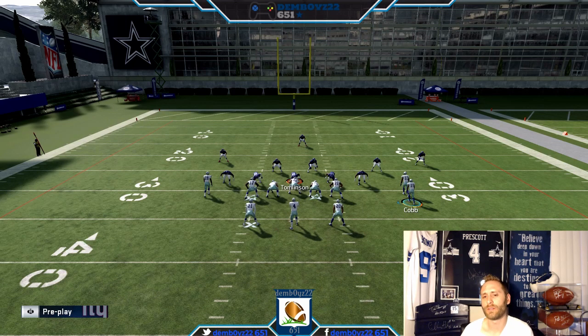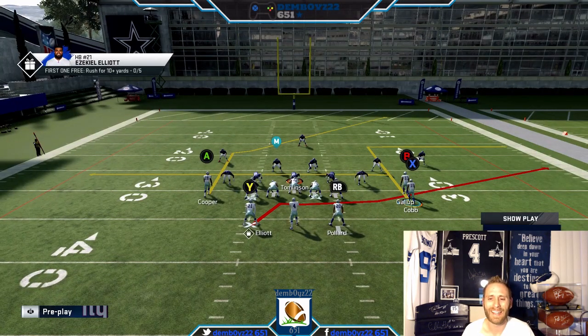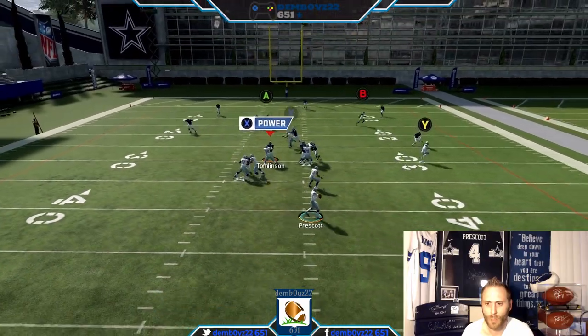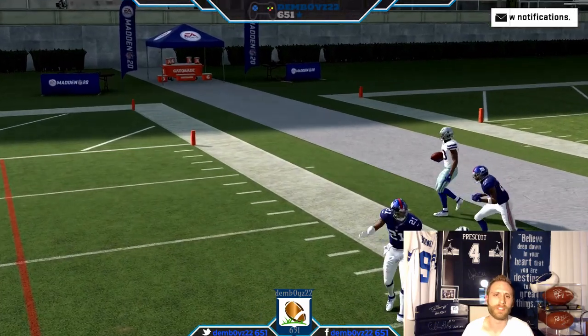Versus zone, that is very important because the in-route will pull down the linebackers, thus helping to clear out the area. And then of course we have the high-low between B and Y. You know I'm a big fan of high-lows — most of my offense is predicated on some type of high-low. So in this case we've got a high-low over the middle and a high-low over the right side. Against cover three with purples, it's wide open — easy money.